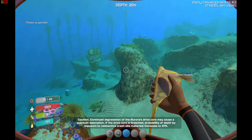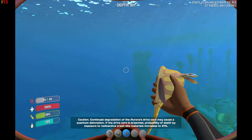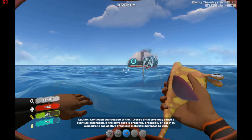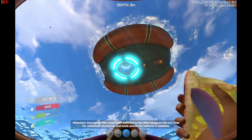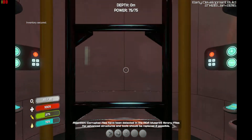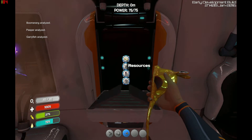Continued degradation of the Aurora's drive core may cause a quantum detonation. Calculating risk assessment: death by malnourishment — seven percent; by physical injury — eleven percent. The computer is currently telling me that the colony ship's drive has been broken and it's going to explode and nuke the area — death increases to 65 percent.